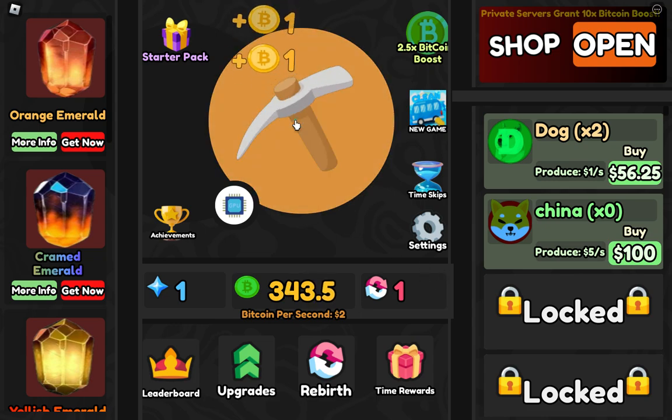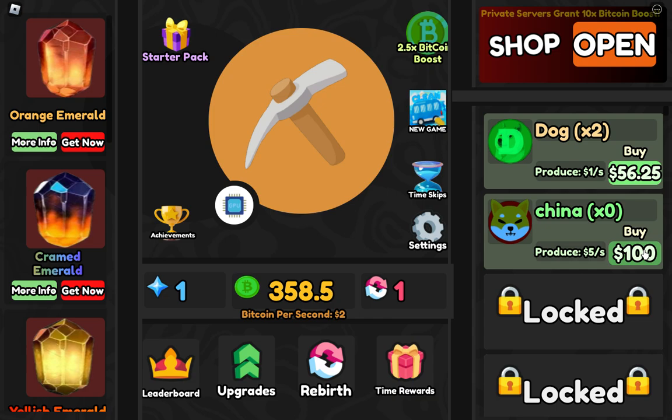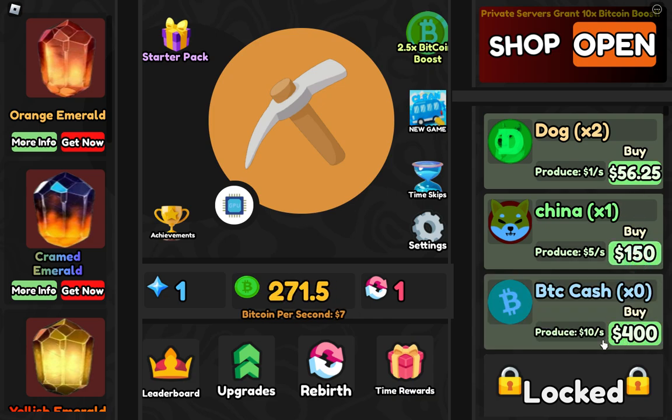Boom boom boom boom — now you can see I can unlock new coins. I want to unlock this one — at 400 we can buy it. I'm getting five Shiba Inu coins, so I'm also getting that coin — five and one, total six coins.